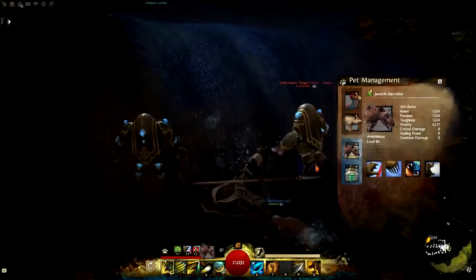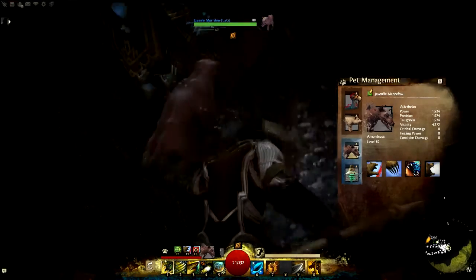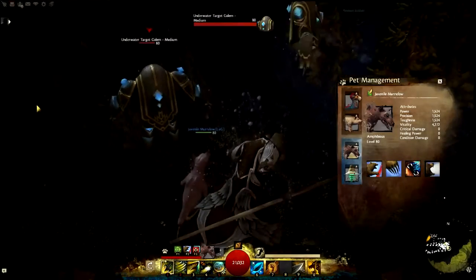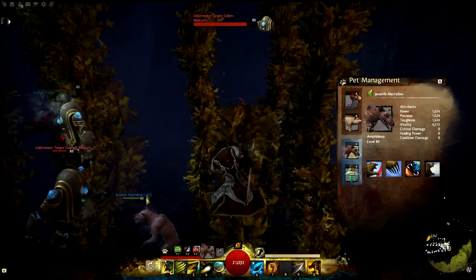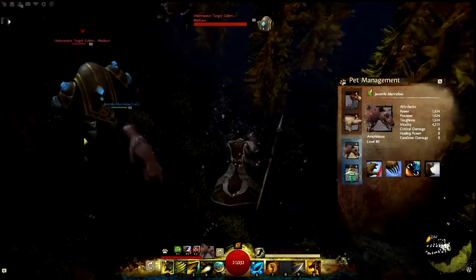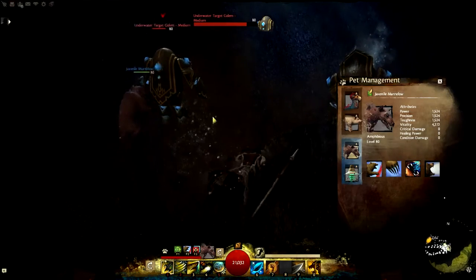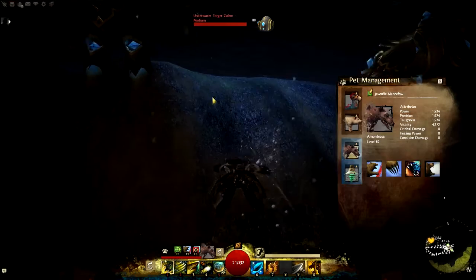Now we have this non-aquatic pet, which is terrestrial and so can swim underwater. He doesn't use his attack skill underwater either — maybe because it's a ranged skill or something, and he can't use something like that underwater. Or he's just dumb, I don't know.